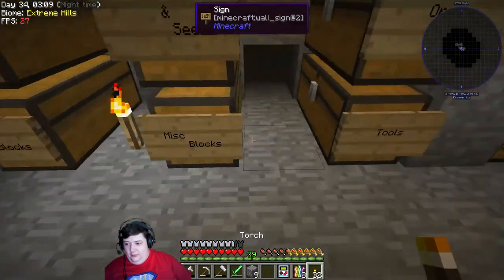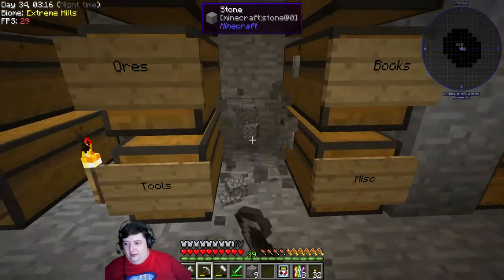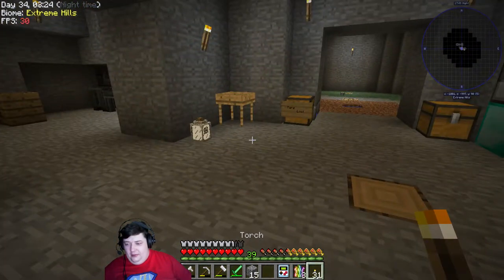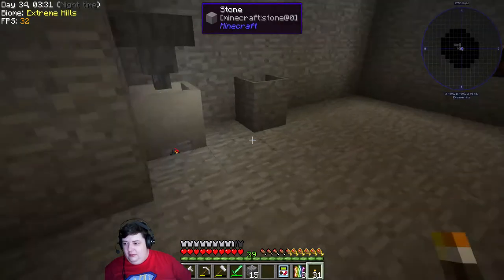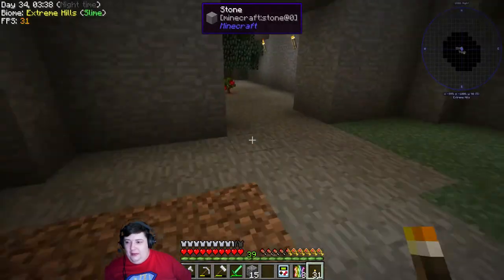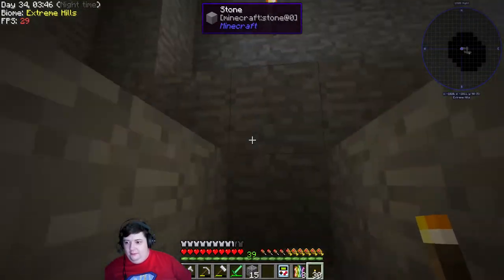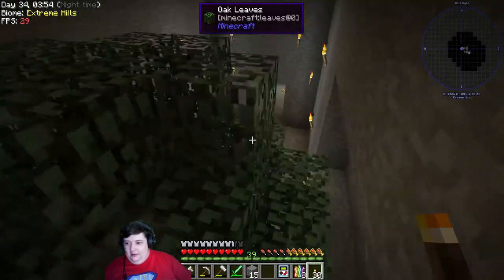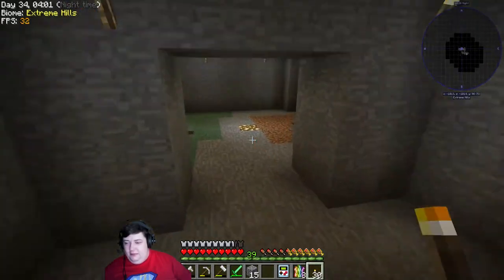I'll throw down torches just to make sure nothing spawns in there. There isn't actually any room for anything to spawn anywhere else, except maybe endermen. I have a mod enabled where you can see the light levels — if there's a red X on the ground and the light level is low enough, something can spawn. And yes, there was one place things could spawn, and that's why we've been getting endermen in here.